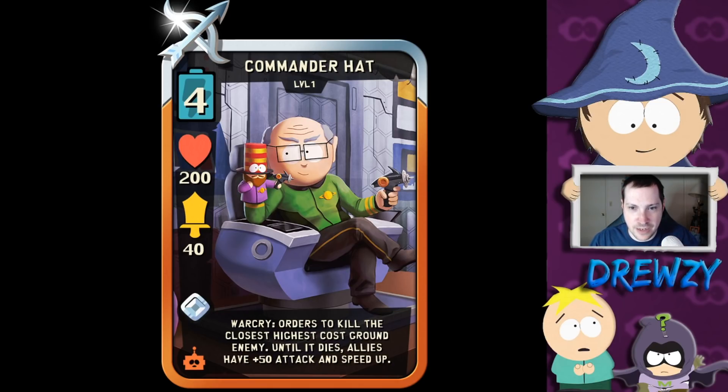The card has 200 base health and 40 base attack for energy cost, and it's a range unit and an epic card. Garrison's previous version is also an epic, so this is another epic version of Garrison. It has a war cry which orders allies to kill the closest high-cost ground enemy until it dies, and allies get a plus 50 attack and speed boost.